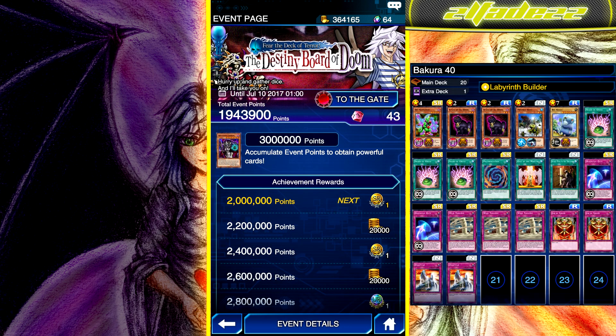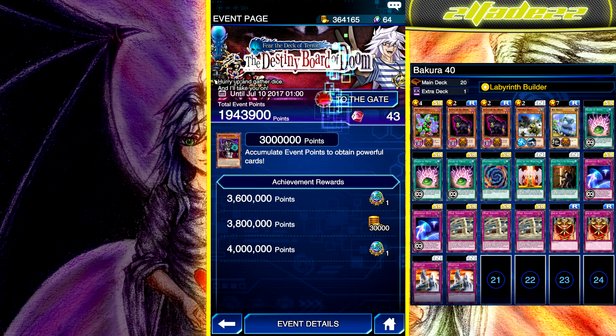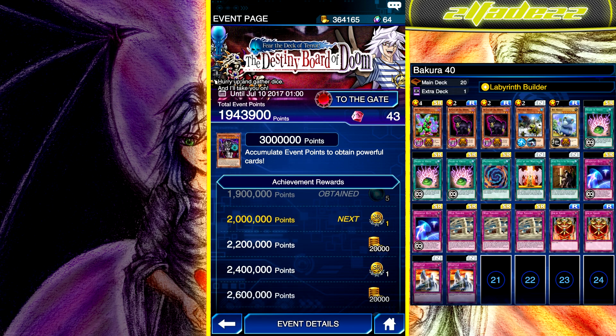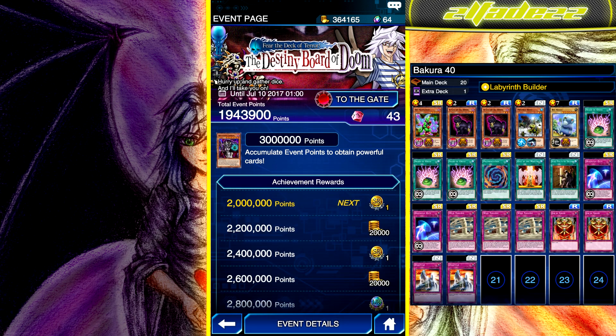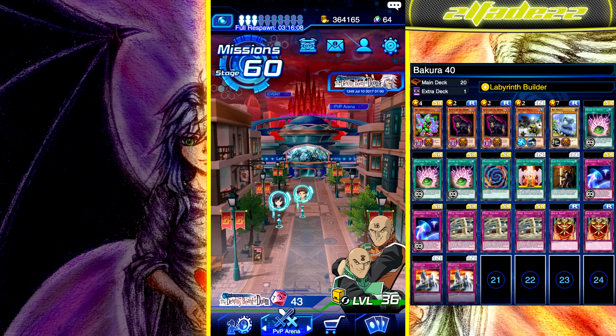By now I would have been far past 2 million score, which I'm at right now, and I would have been done with this event — but this event has been such a struggle. This event uses a 10-sided die for battling Bakura, so I stacked up on 300 dice this morning. After work I was ready to farm him out, but I got back down to basically my last farming attempt with nothing.